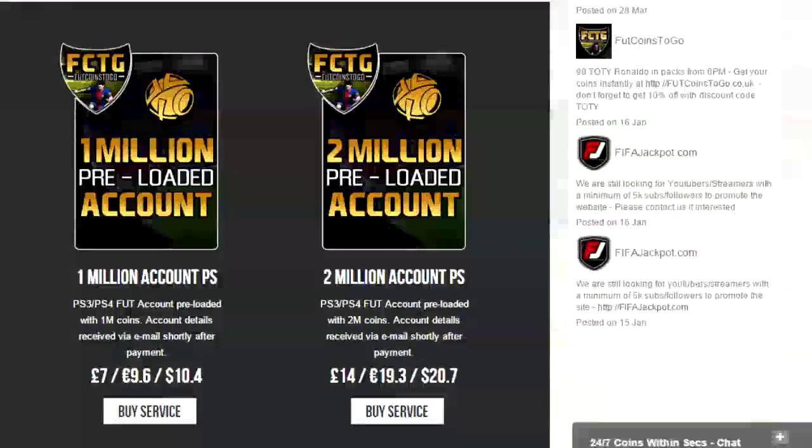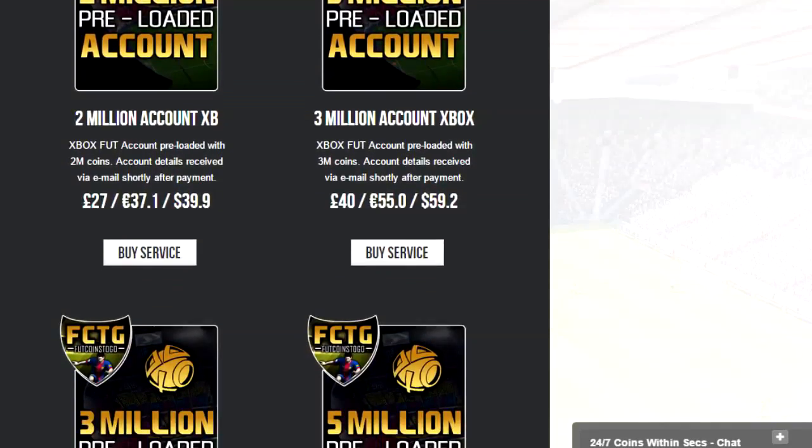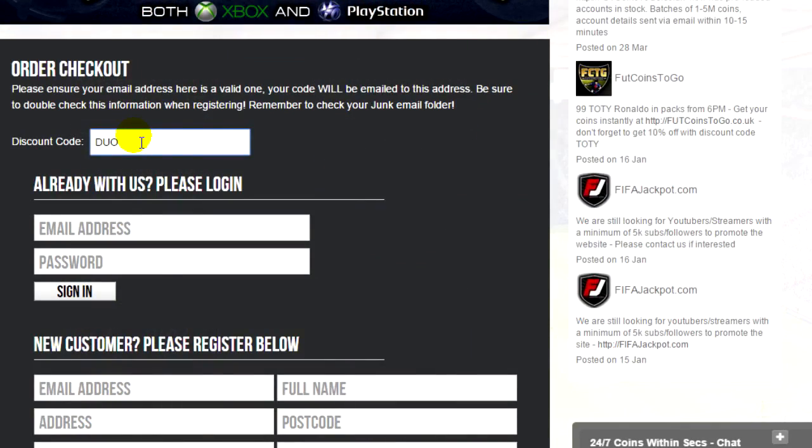If you guys are looking for a cheap and reliable place to get your coins fully automated in seconds, head over to FootCoins2Go — links are in the description — and use 'Duo' for a discount.